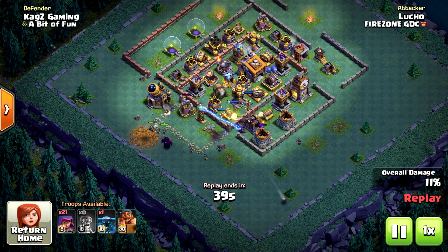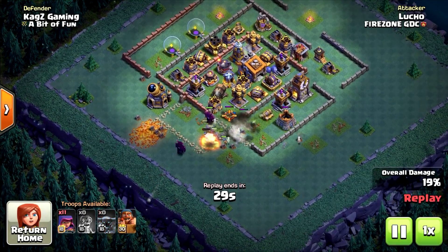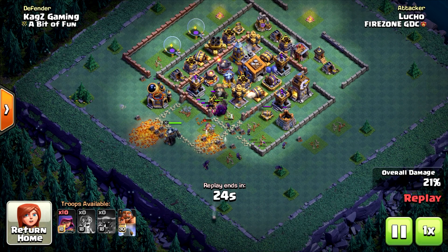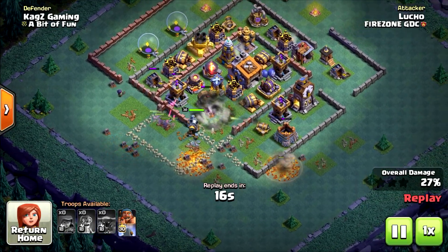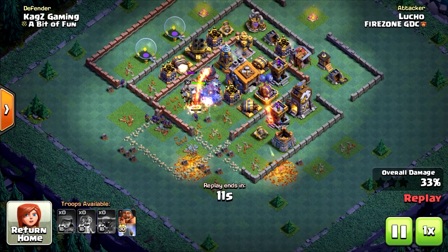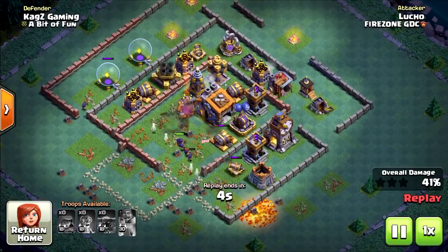This is the first replay, starting with some archers and the super pekkas with some bombers. They still didn't deploy the battle machine. Now we can go towards the middle with the super pekkas, battle machine behind, still got the sneaky archers going with all of them. The battle machine is going inside with the super pekkas — the mega tesla will hurt the battle machine a lot. I don't think they can take the Builder Hall here.